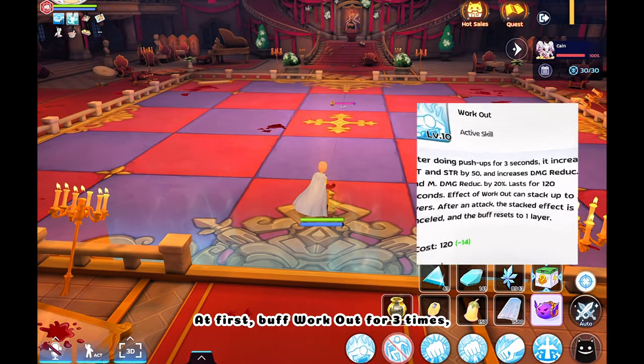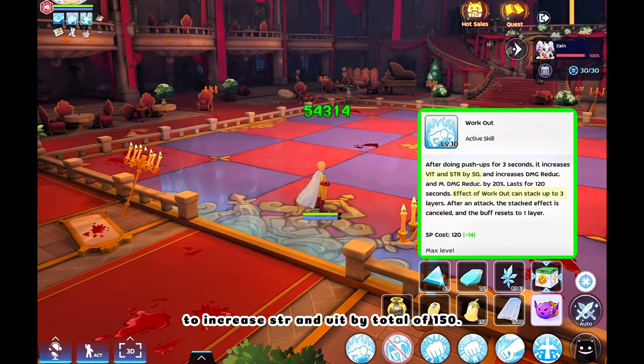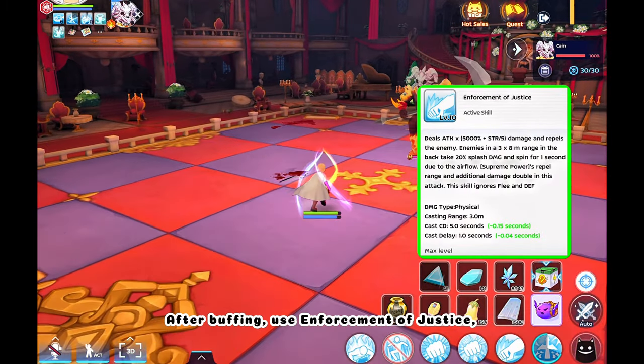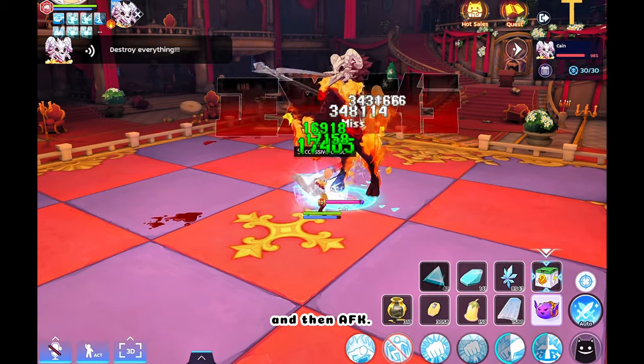At first, buff workout 3 times to increase STR and VIT by a total of 150. After buffing, use Enforcement of Justice as the first attack for maximum damage. Then turn on Auto and AFK.